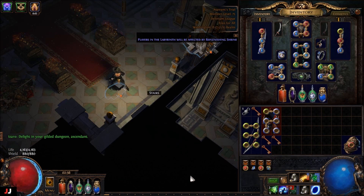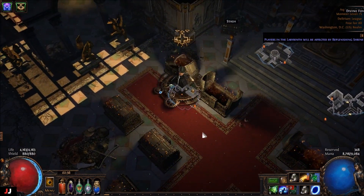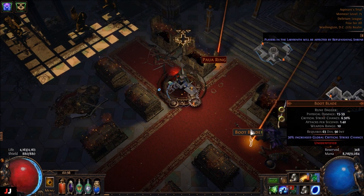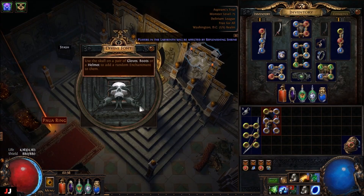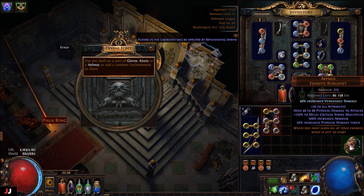Alrighty, next lab, here we go. Four keys. Praxis. Praxis. And then for our enchant, vengeance damage. All those vengeance builds out there. We made 14 jeweler's orbs on that one.